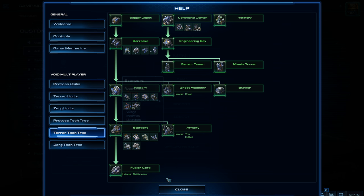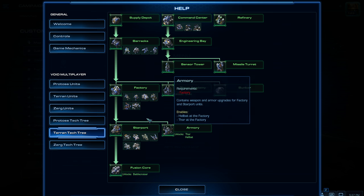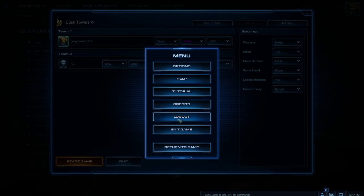You can't build a fusion core at the same time as your first starport — you have to finish the starport first, then build the fusion core, and only then start building battle cruisers. There are also a bunch of upgrades in the tech labs which I'll show once we actually start the game.